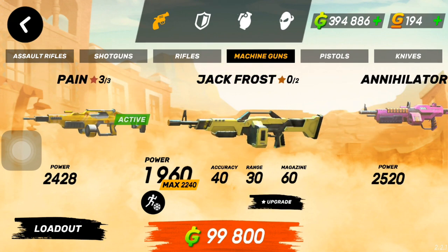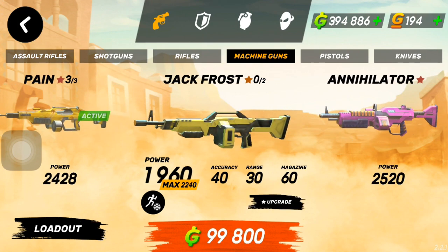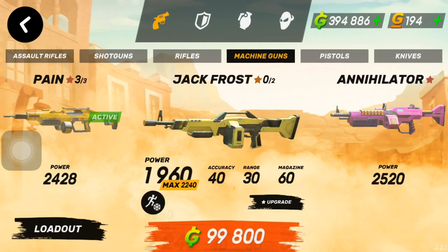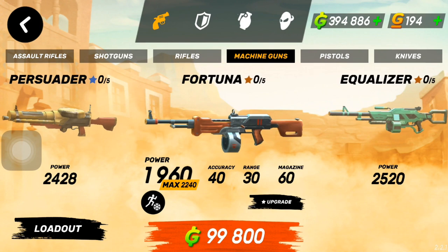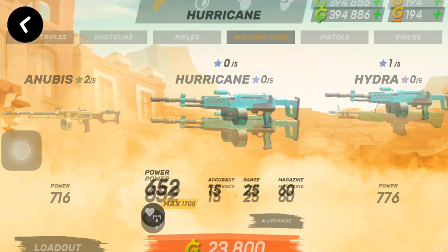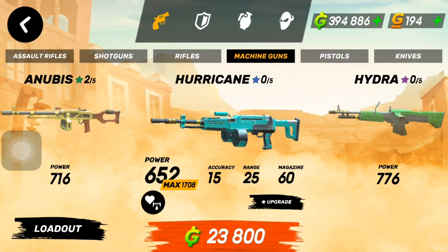The Annihilator is also more expensive, so do not buy it — it can't compare to the Pain. But if you want some cheaper options, you can buy the Jack Frowse — it costs 100,000 gun bucks and about 700 gold to upgrade. Another good option is the Hurricane; very cheap but very good, definitely worthwhile.